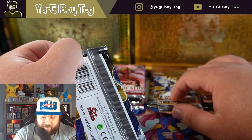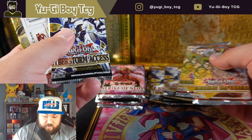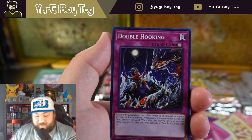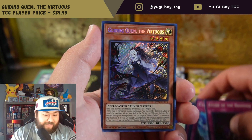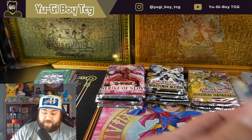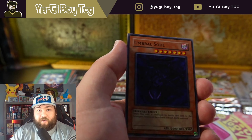I seriously just bought those off Amazon. Did I miscount Cyberstorm Access? Oh, there's a Cyberstorm Access under my Amazing Defenders — that's why. All right, we're all screwed up now but let me fix that. And we get a secret rare Guiding Quill. This is a great video — it's obviously more common but it's still like a $30 card. Cyberstorm Access always delivers for me, but I mean, to have Crimson Crisis — oh my god.